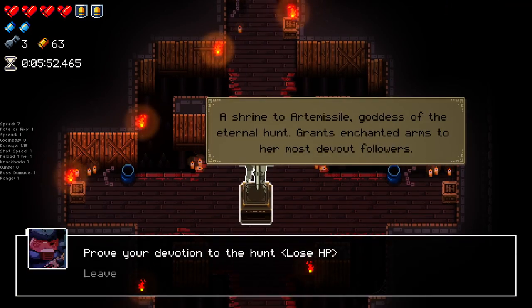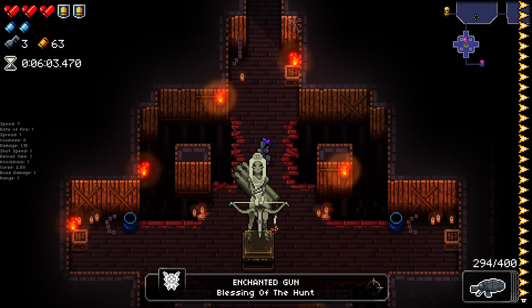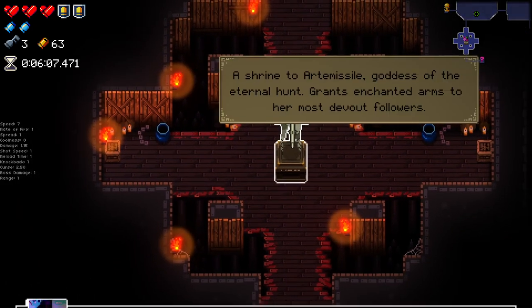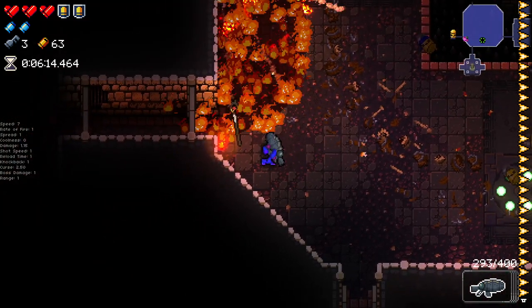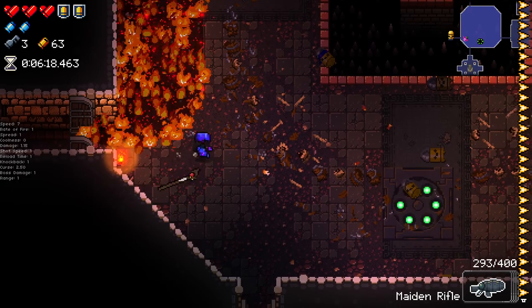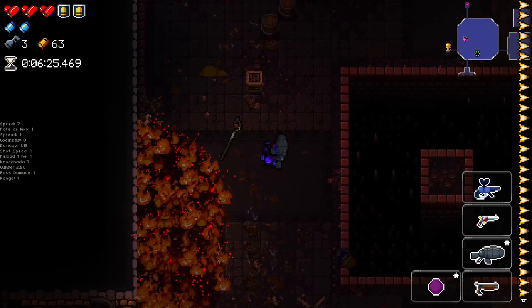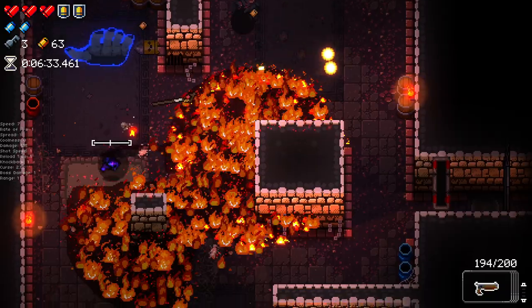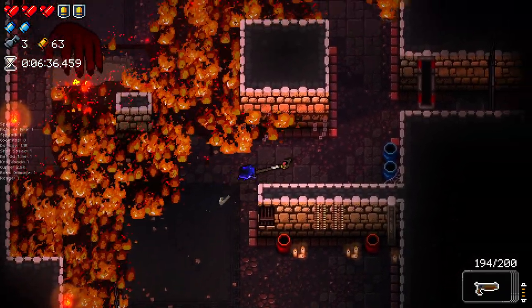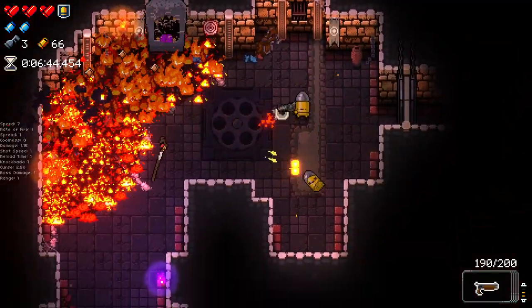A shrine to Artemis - 'Goddess of the Eternal Hunt grants enchanted arms to her most devout followers.' I'm going to guess it's supposed to give you a random gun that hovers around you. It seems to have picked the worst, most devastating, most annoying weapon - this staff has one ammo and it just fires a big explosion that covers the room in fire. Yeah, that kind of screwed us a little bit. It's kind of funny because it picks a typically one-ammo weapon, but we're going to be seeing quite a bit more fire than intended.